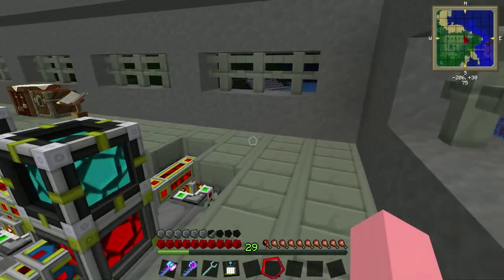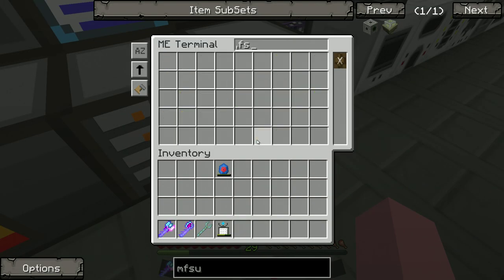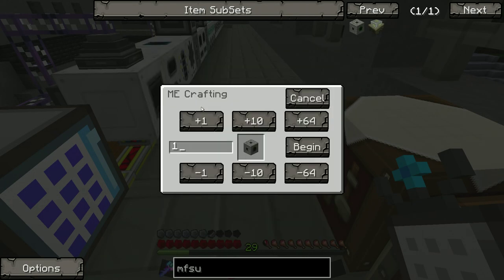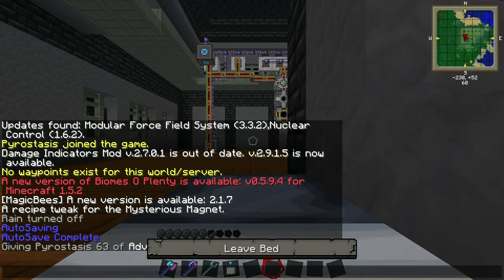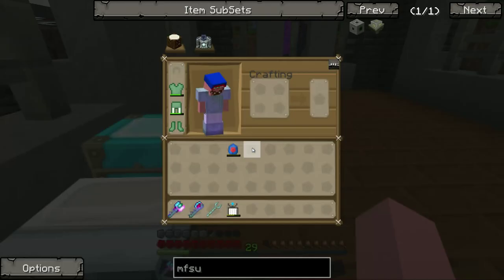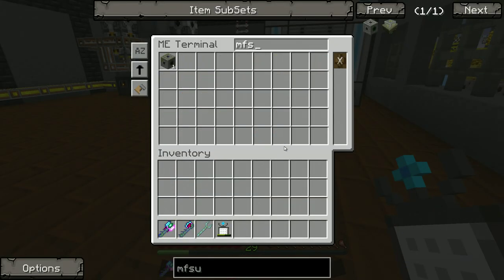Let's try that one more time. Jump up here, clear, shift click, then make me one MFSU please. And while it's doing its thing, we're going to take a quick nap since it is pitch black and we want the daytime anyway. Oh, I hate it when it rains — this mod pack rains like crazy. Dropping it in. Do we have our MFSU? We do.